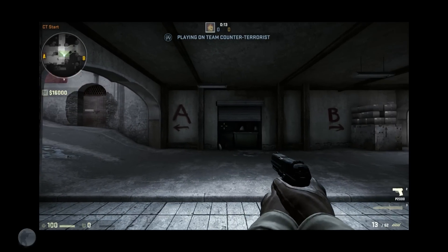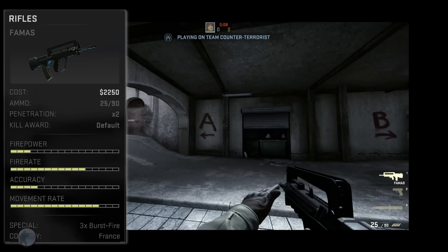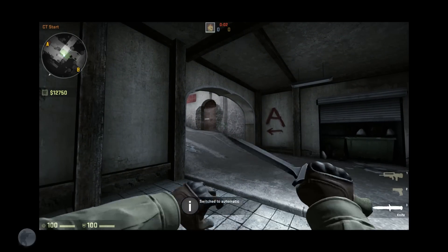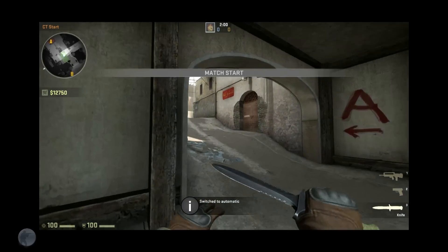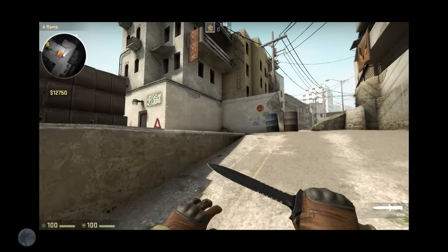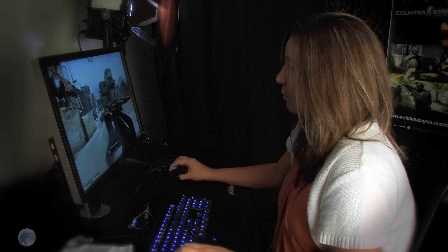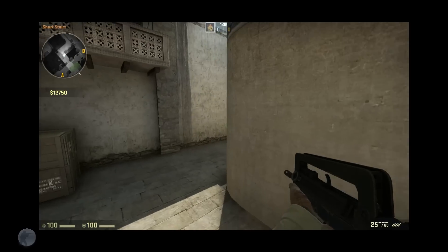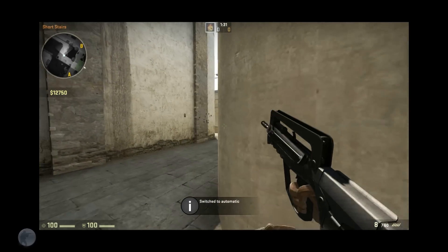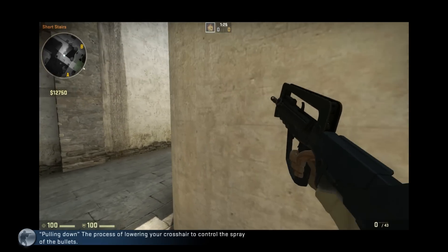Another second-round gun that's really great to buy is the FAMAS. It's very similar to the Galil, but it has both a burst fire and an automatic mode. The automatic mode is going to be great for close-range combat, while burst fire is really good for long range — it's going to allow you to be a little more accurate. Automatic is great for spamming, so if your opponent is rushing at you with five men coming your way, it's good to just spam it and pull down to control the recoil.